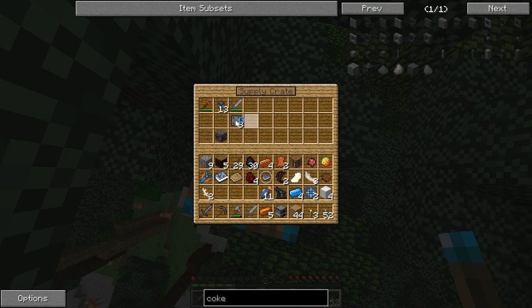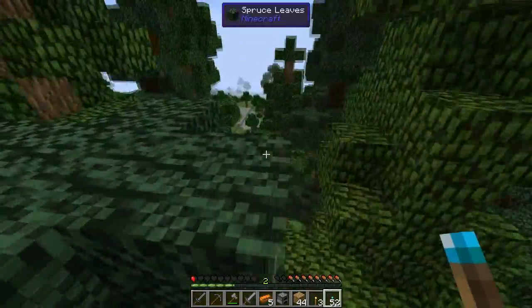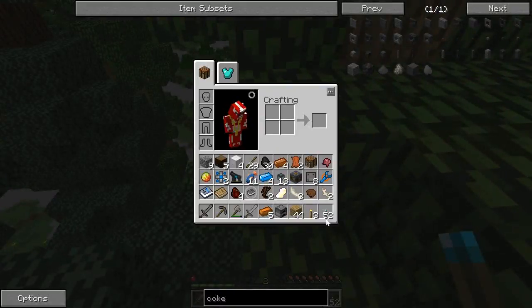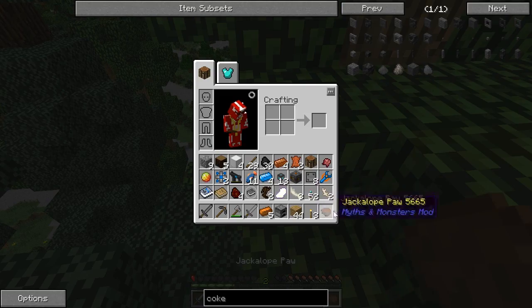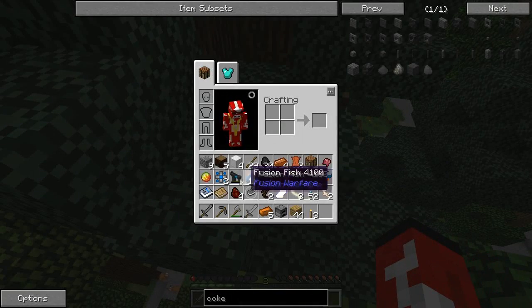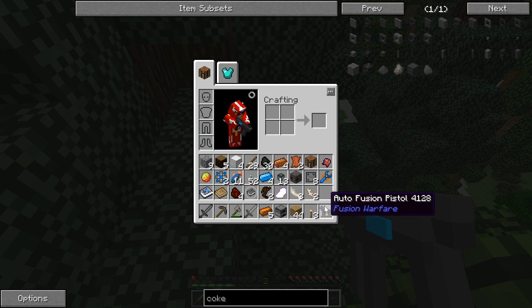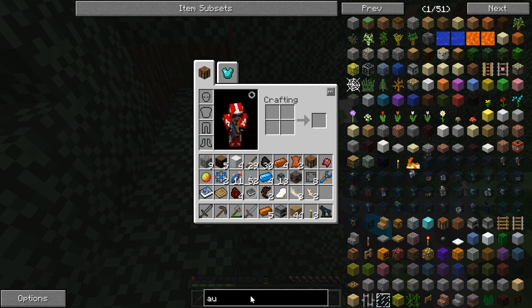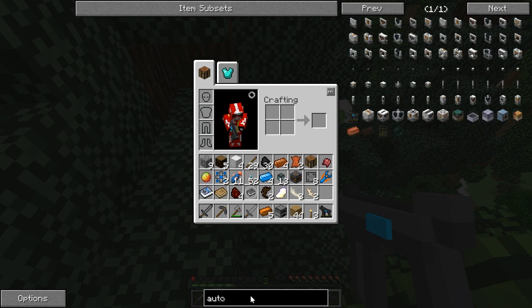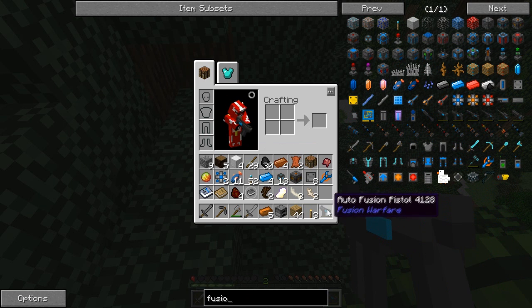Oh my god, look at this! I'm set for life — this is lottery shit. Auto fusion pistol — give me all of it! I kind of want the crate too. Is this food? It's literally just a paw — get that out of here. Auto fusion pistol — let me search: Fusion Warfare. Is that the name of the mod? Yeah. Now we just need ammo.